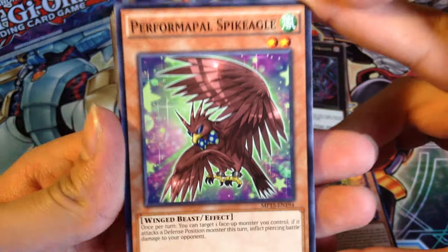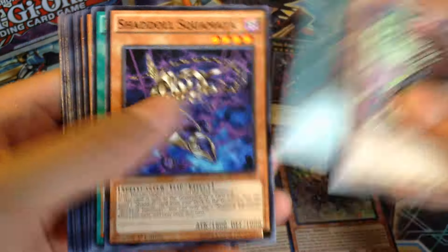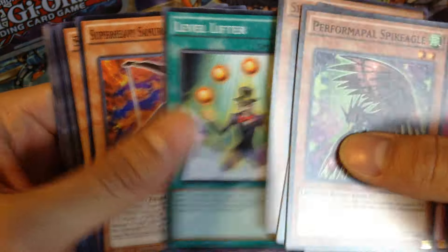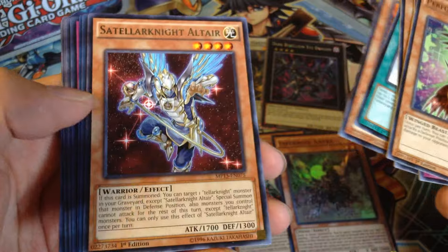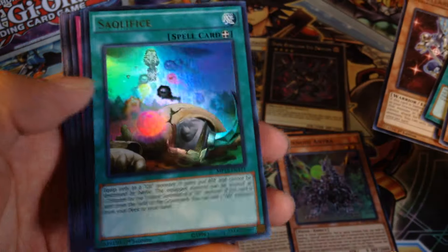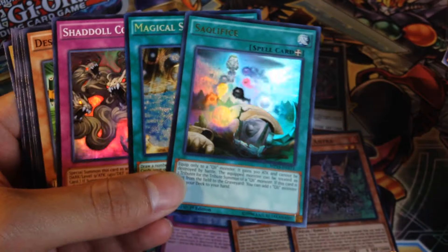Next pack. We got Performapal Spike Eagle, Wall of Disruption, Feast of the Wild Squamata, Level Lifter, Samurai Soul Piercers, Satellite Knight, Altair. Sacrifice, Ultra Rare — Magical Spring. It's like the same pack I got on my Autize 10. And Shadal Core.